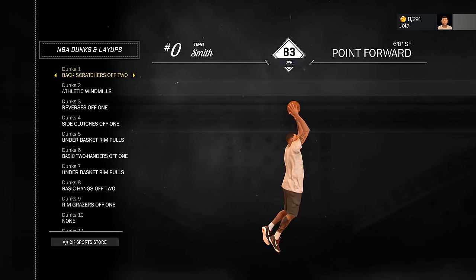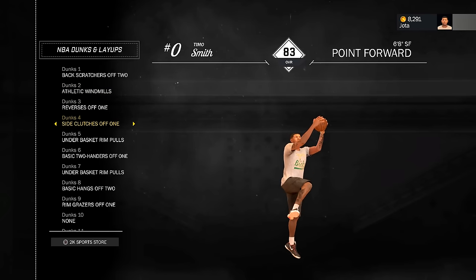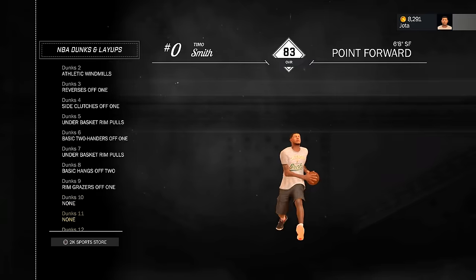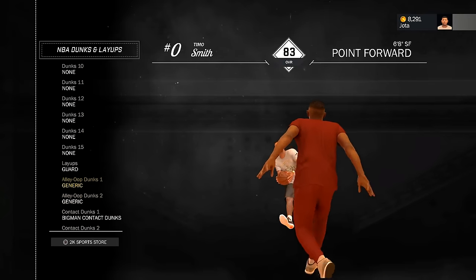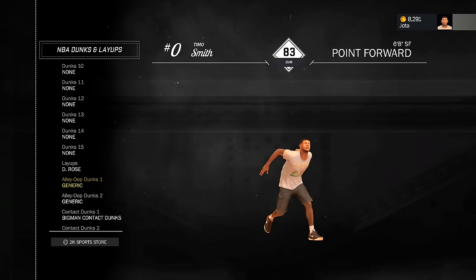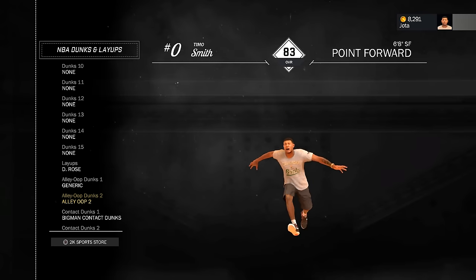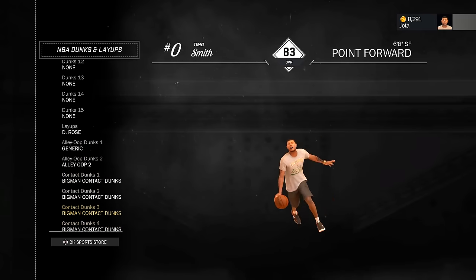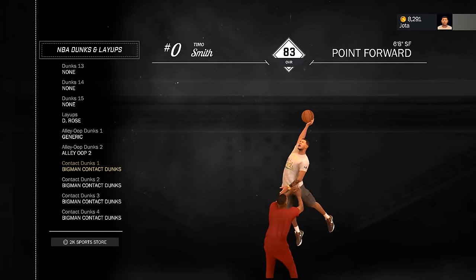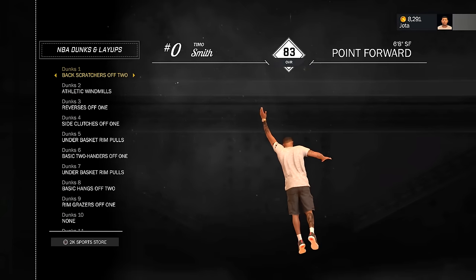Minhas enterradas: comprei algumas aqui — uma de Mills, uma reversa básica. O resto já estava. Bandejas: comprei uma do Derrick Rose para fazer com contato, agora que eu aumentei. A Layup 2 também comprei. Com contato só a Big Man — acabei não comprando muito isso. Meus dribles: crossover, comprei Elite 5 e Elite 4. Gostei do Elite 4 — ele é rapidinho. Os dois parecem que vão funcionar; vou usar o 4 por enquanto.